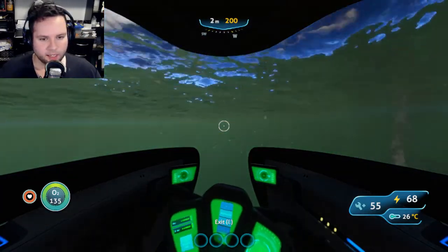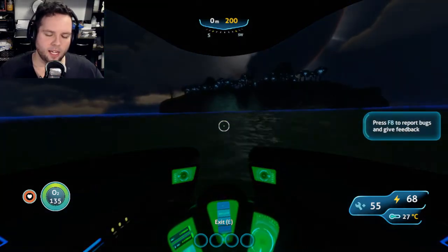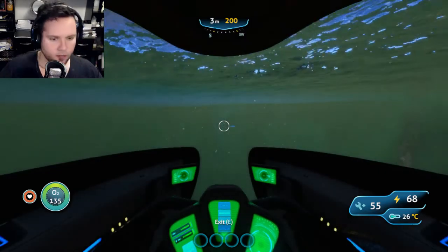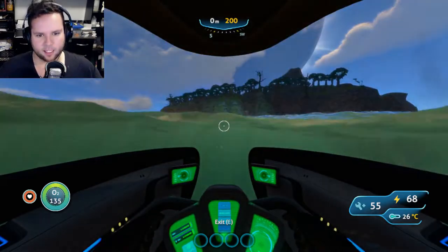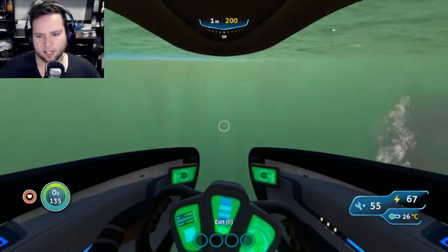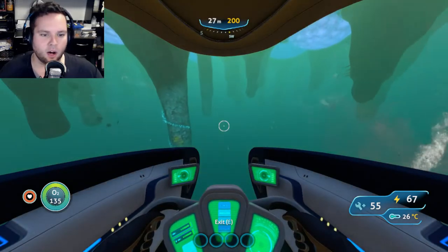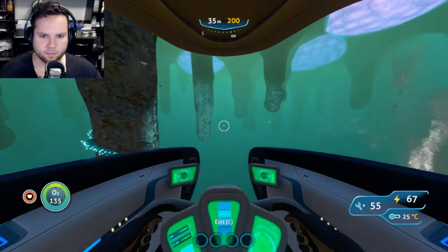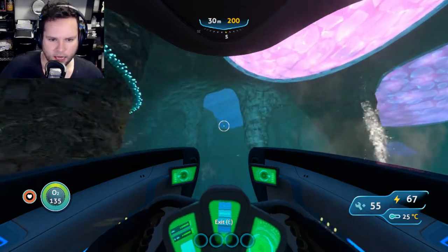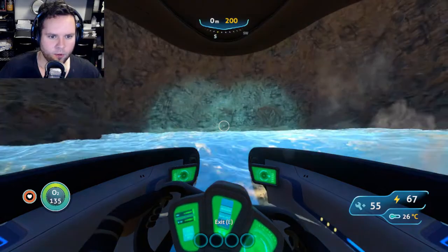Anyway, as I was saying in my last video, once you get the Seamoth we need to build our base. I know of one base that has a lot of stuff in it — it's south and it's on this island. I've already searched this entire island but I want you guys to see where you find all this stuff. You go under the island, look for something that doesn't look purple — like that little lake right there in the center of the island — and this is how we can get onto the island.